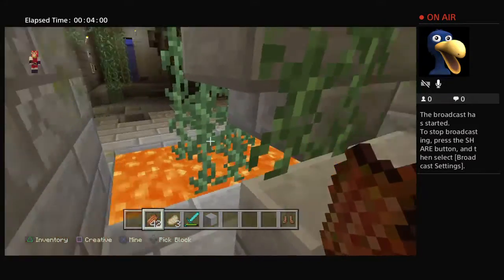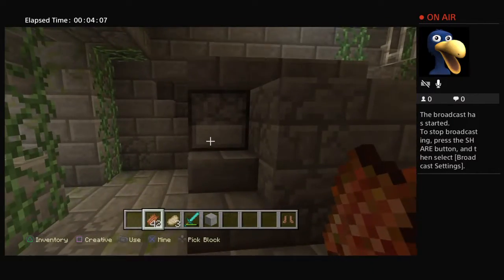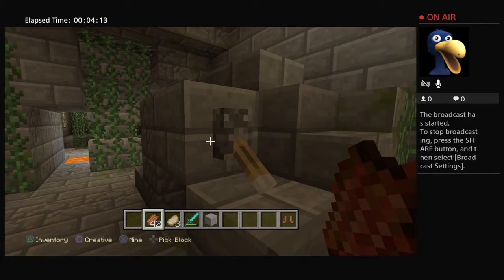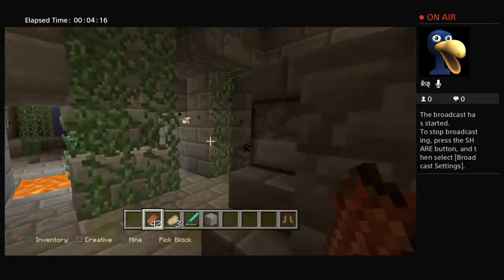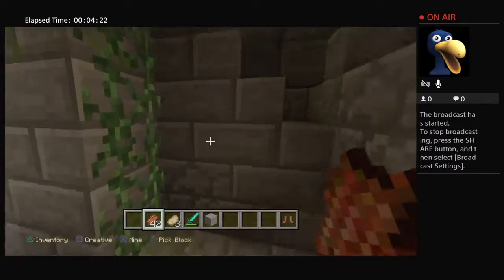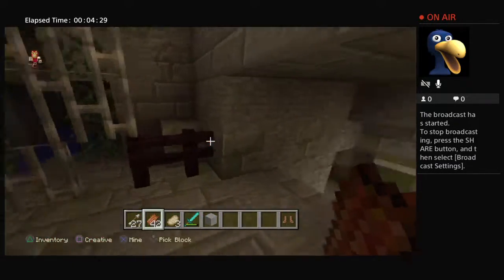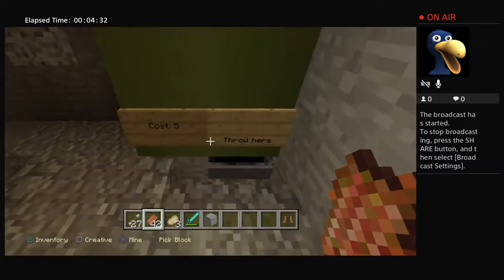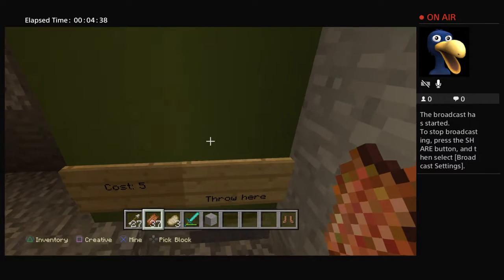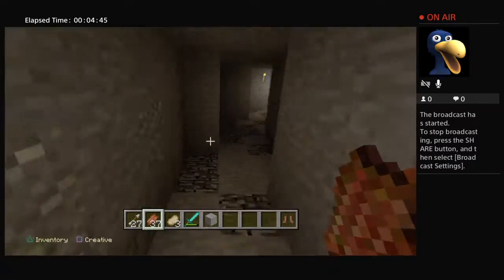The areas are always open once unlocked — whatever area you unlock stays open until you die. In this little room we have a turret with infinite ammo. You flick this lever and it constantly shoots arrows — a cool little feature I decided to add. Coming down here we have speed cola, where you pay 5 rotten flesh and it spits out a potion of swiftness. I haven't installed that yet though.